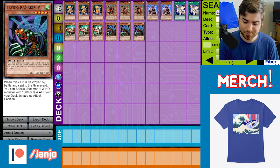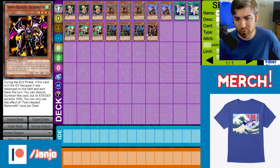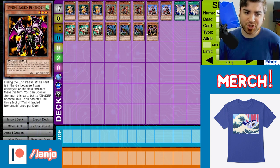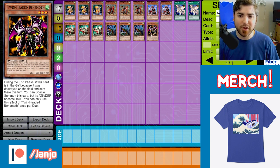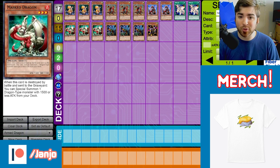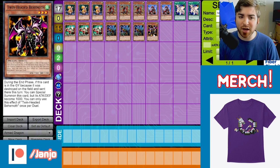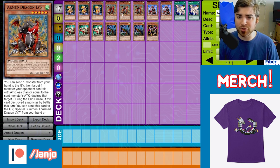One of the other targets in the deck is Twin-Headed Behemoth. He's only at one in GOAT format, which is fair. He's a little bit weaker when he comes back, but he's good for tribute fodder. You can get him out with either Masked Dragon or Flying Kamakiri, making him the prime target. You can use him to actually tribute for Armed Dragon Level 5 — that's pretty good.